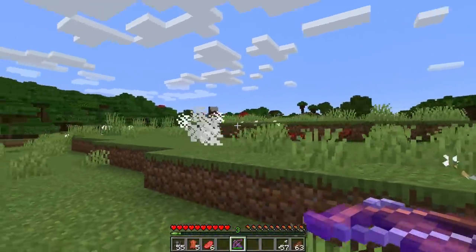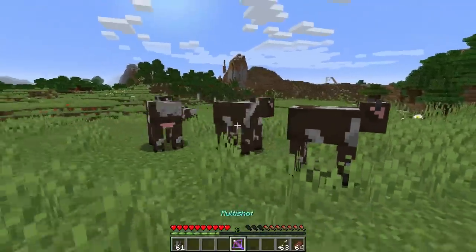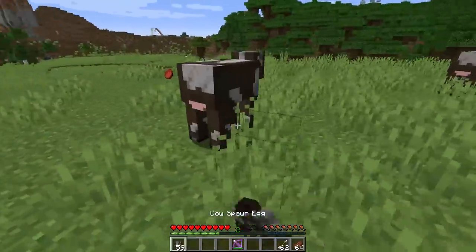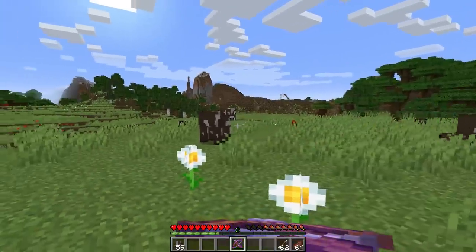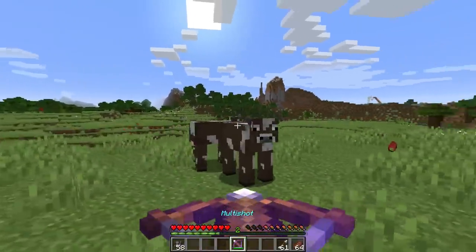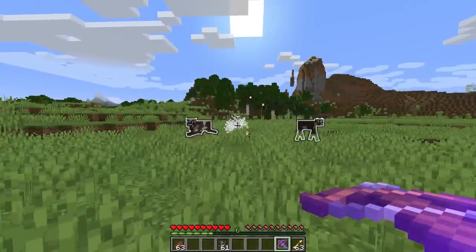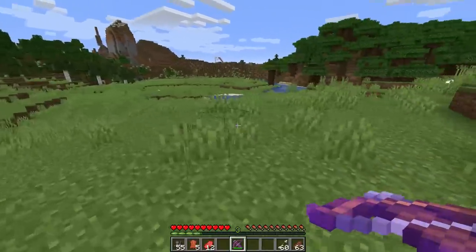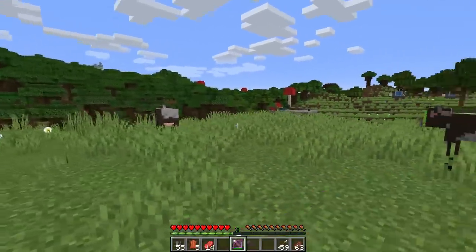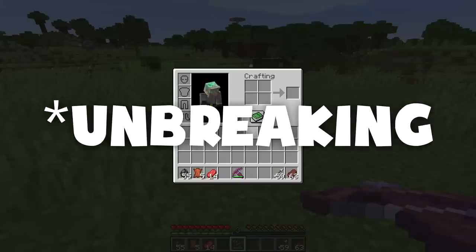What makes Multi-Shot even cooler is that it only uses one arrow in survival. Each time you shoot, you're only losing one arrow. The player can pick up the center arrow if it doesn't hit anything, but the side arrows are ghost arrows and cannot be picked up. If you're shooting tipped arrows out of a Multi-Shot crossbow, each arrow will be tipped. The big downside is that Multi-Shot uses up three durability points each shot instead of the usual one.